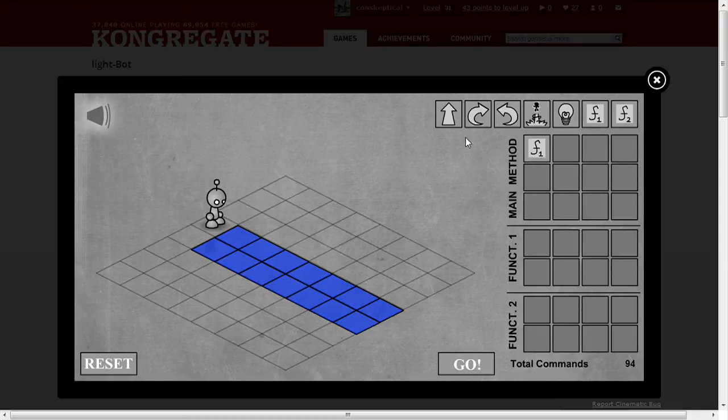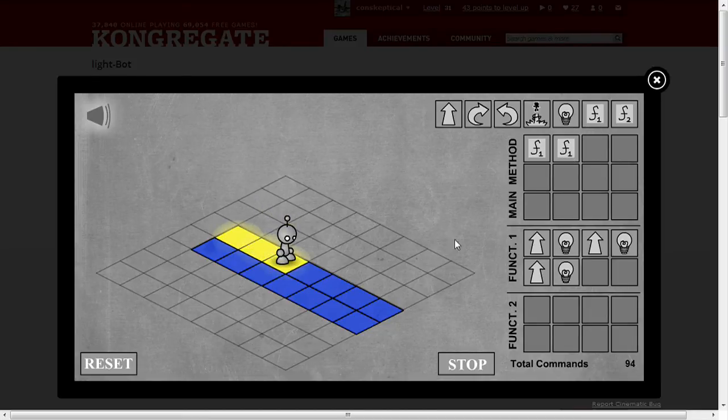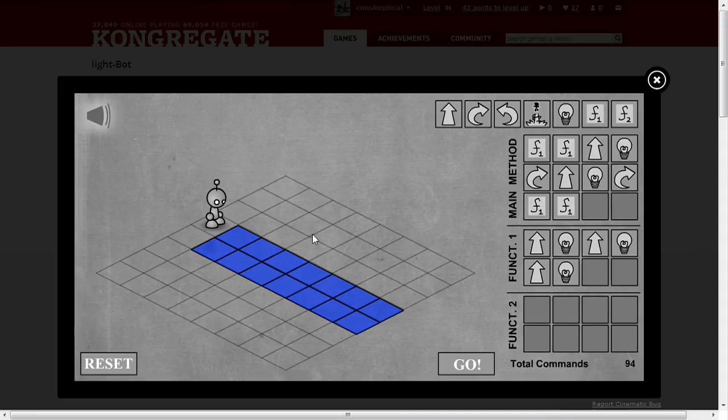So instead of that we can say do Function 1 — that's Function 1. Let's go forward and turn the light on, so you can see that when you call that block, that block calls these eight blocks and there's only two used. So I could actually do four, or actually let's do three: one, two, three. Do another three, just like that. Then, so that will bring it up to here, so then I can just go forward, light, rotate, forward, light, rotate, F1, F1.